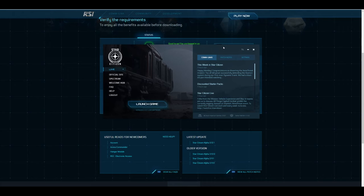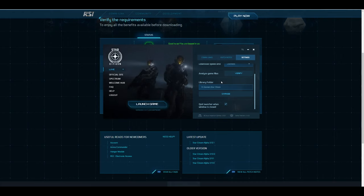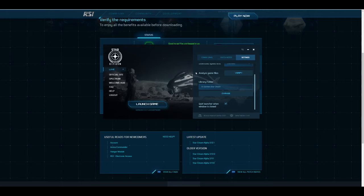From the Star Citizen launcher you'll have to download the game. Reminder: it is big, so try to make sure it's downloading onto your SSD and not elsewhere. You can find out where it's going by clicking settings and checking your library folder. If you need to change that, just click change and put it wherever you need. I'd also recommend checking the box that says quit launcher when window is closed, so the launcher actually closes without needing task manager.